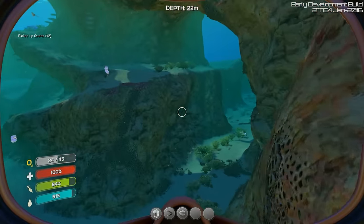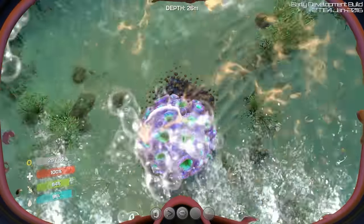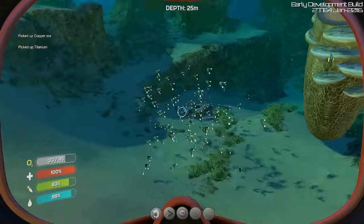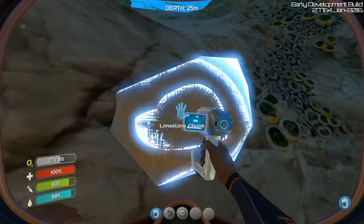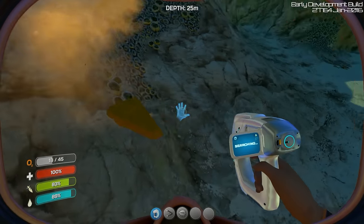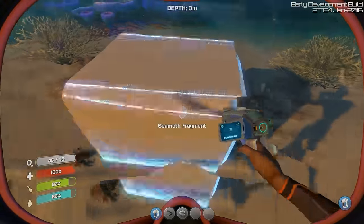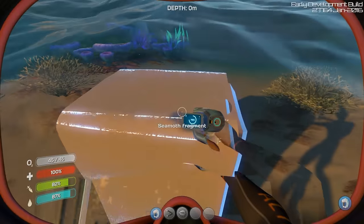Quartz is good — copper would be even better. Grab a boomerang for a snack eventually. Now if I remember correctly there were some rock outcrops last time we were in this area. Can I scan this? What does this even do if I scan the rock? This is a Seamoth fragment — so we can actually scan this now.